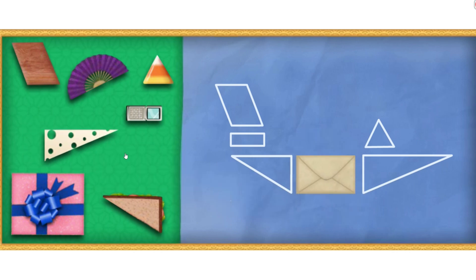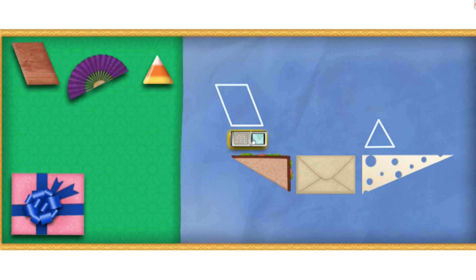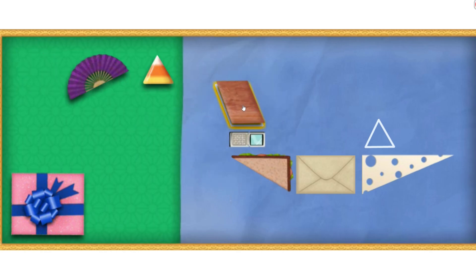A rectangle — two long sides! Good job, Umifriend! A triangle — three sides! You got it! A parallelogram! That's right! A triangle! Great job! All we need now is... Super Shapes!